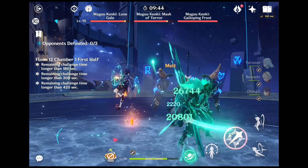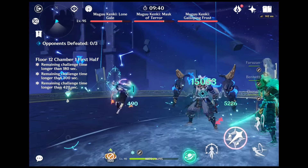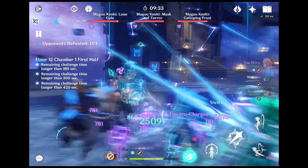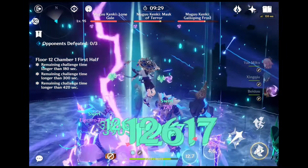Yo guys, today we are gonna delve into the depths of Wanderer, an Animo DPS and a Catalyst wielder, and once was the 6th member of 11 for 2 e hardbinges. Today we are about to know his best artifacts, weapons, constellations, his playstyle and much more.